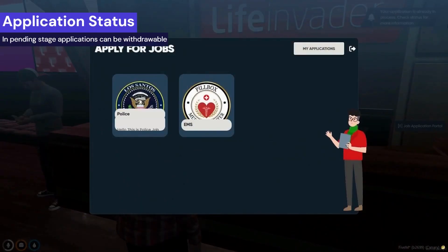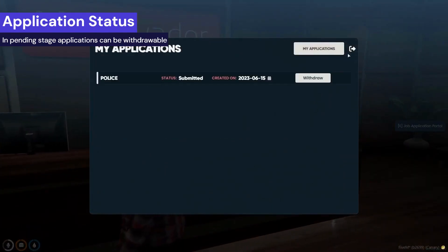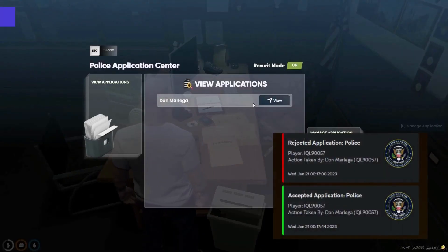If the application is in a pending stage, players can withdraw it at any time. The boss can view all applications and take actions on them.